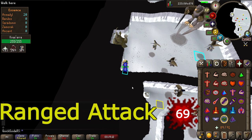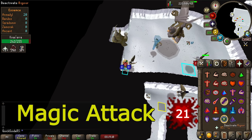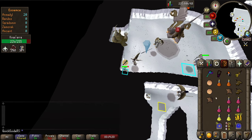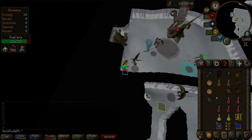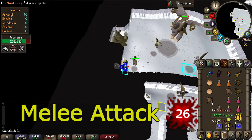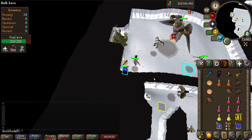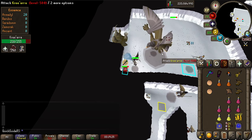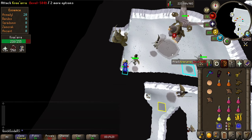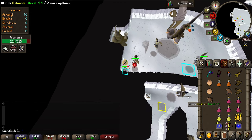Kree mainly hits with her ranged attack, which can deal up to 69 damage — these are the grey tornadoes. Occasionally she will hit with a magic attack with a max hit of 21 — these are the blue tornadoes. Both tornado attacks will hit every player in the room. She can also fly towards you and hit you with a melee attack dealing up to 26 damage. Whenever you are targeting her by clicking attack on her, she won't fly towards you. But when you stop targeting her — for example when you eat food, click the ground, or attack any other minion — she will come after you to scratch you up.